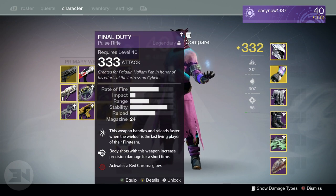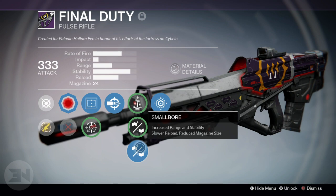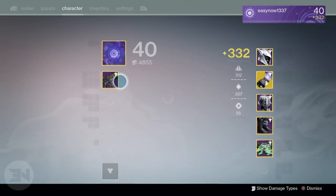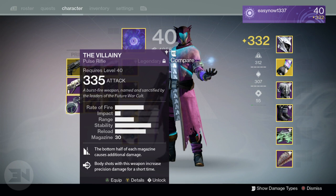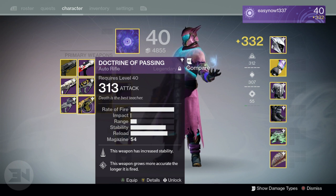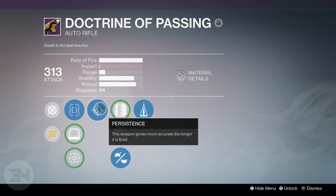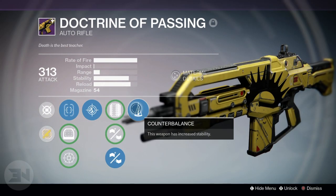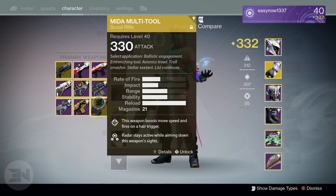I have Final Duty with Headseeker — this would be a really good trials weapon because it also has Last Resort and looks very cool. I have the Grasp of Malak with Headseeker and Perfect Balance. The Villainy, the one you buy from the Future War Cult vendor with Glass-4 and Headseeker. My Doctrine of Passing with Persistence and Counterbalance — I kind of just stopped using it for a while but I'm going to get back into it. And of course my Mida Multi-Tool. If you're not playing Mida Multi-Tool, then you're doing it wrong.